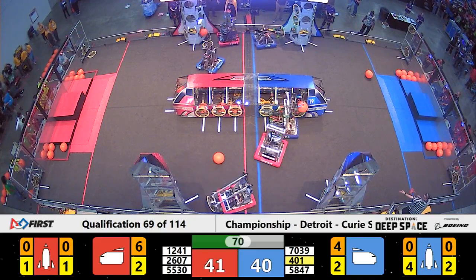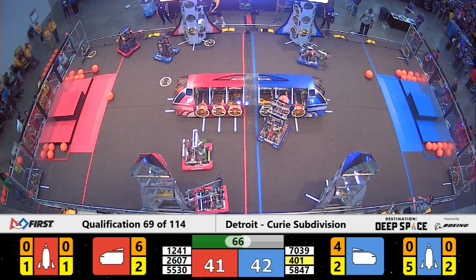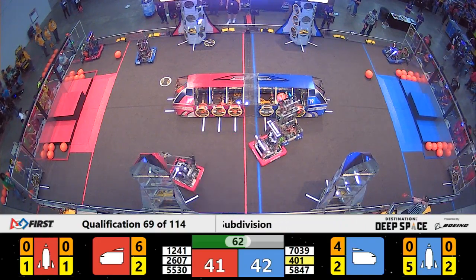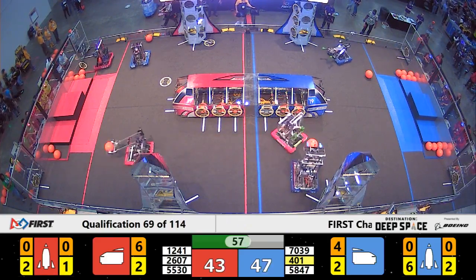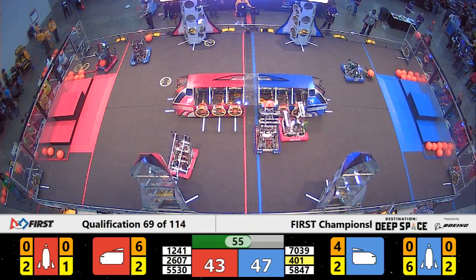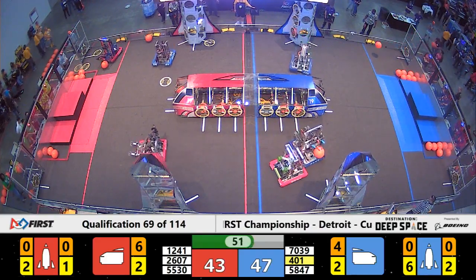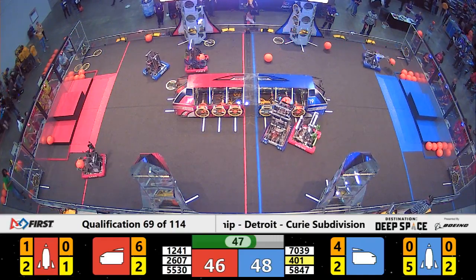T-minus 72 seconds remaining in our match, with just one point separating our two alliances, Red in the lead. Red Alliance is focusing on loading cargo into the ship midfield, but not much space left — all eight hatch panels are in place and only two cargo bays are missing cargo pods in that midfield ship. Red Alliance will need to shift to Rockets if they want to keep earning points.